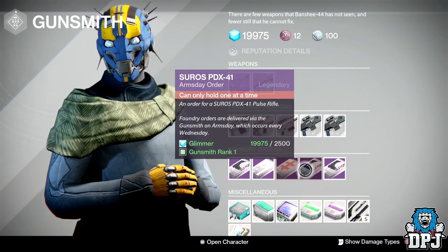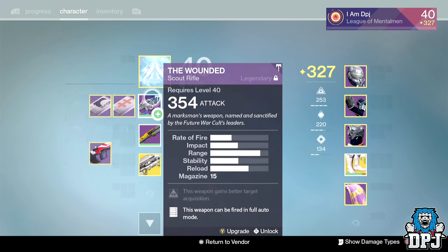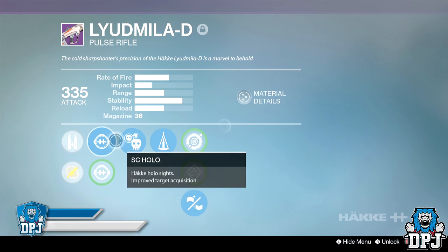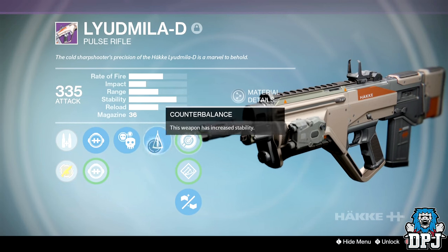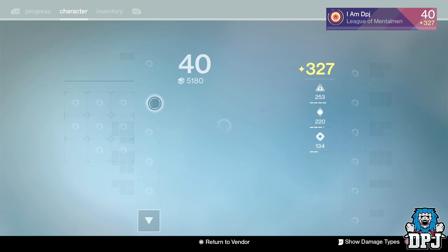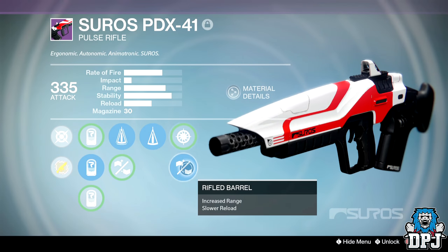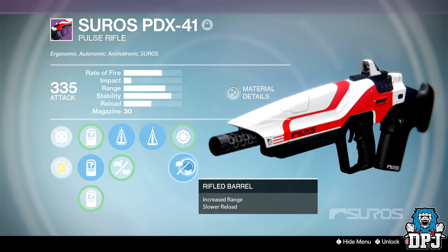The PDX 41 Suros is also an amazing pulse rifle. I'll show you guys my versions of these — they are just amazing in PvP, they absolutely tear things up. This is my Lew Miller D — as you can see I've got crowd control, counterbalance, and hand laid stock. This is a great roll, but I'd prefer something like glass half full here. That's why I'm holding out for another Lew Miller D. Now my Suros — this thing is just a headshot machine, bullets don't seem to miss. We've got perfect balance, counterbalance, and a rifled barrel which gives it incredible range. As you can see, this is just an awesome weapon too.